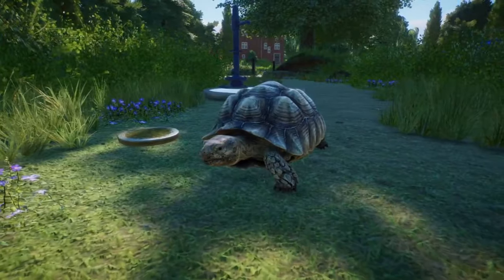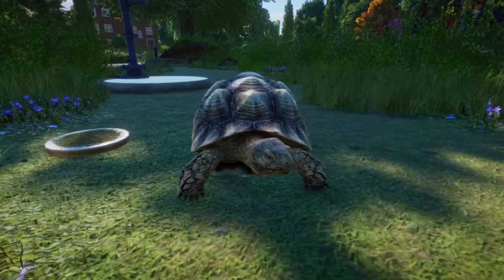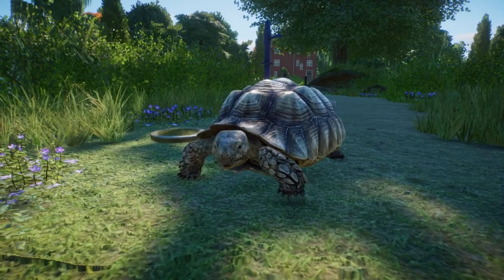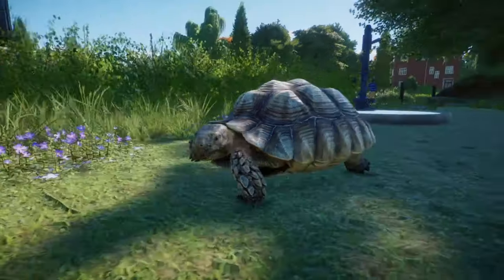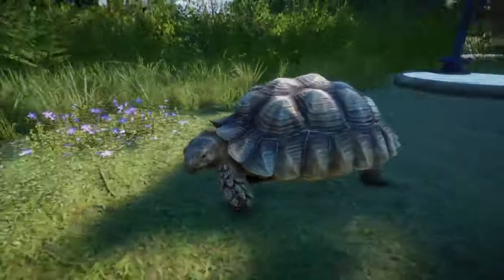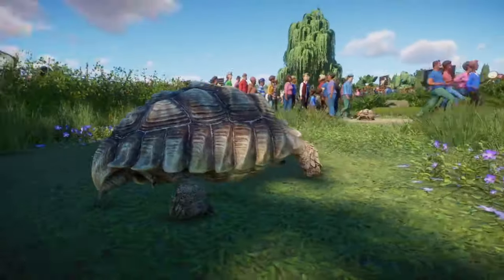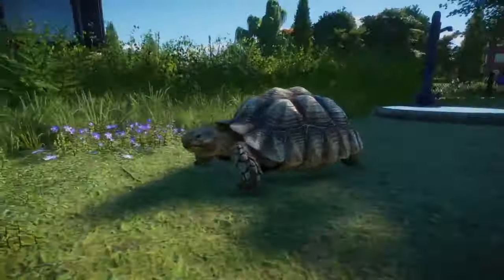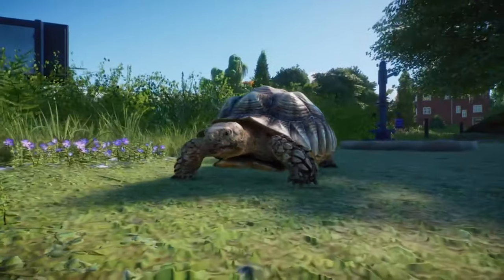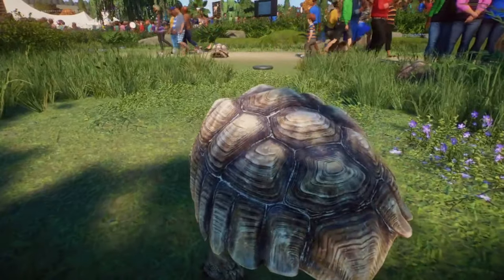The African Spurred tortoise, also known as the Sulcata tortoise, is the third largest tortoise in the world, and it's really great that we've finally got it in the game. We haven't had a habitat tortoise for so long, and Frontier honestly never disappoints with their reptiles, at least since the base game. The African Spurred tortoise looks fantastic — I love the details on the shell. I've seen one in real life and it looks just like this. Really happy we've got a tortoise that isn't one of the giant island tortoises.